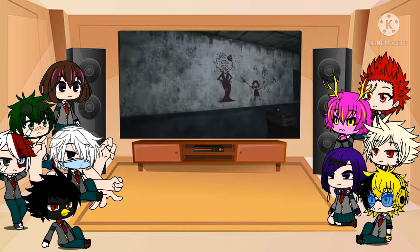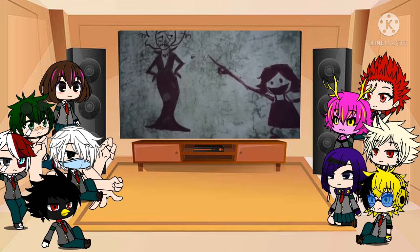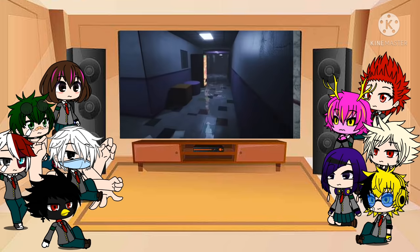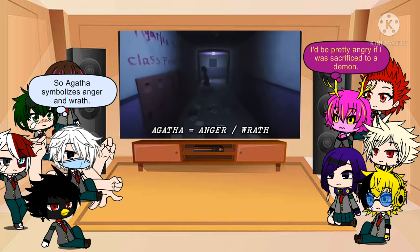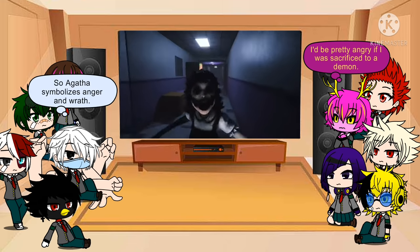To add further credence to this theory, we can observe a drawing on the wall of the schoolhouse which shows Agatha has a real disliking for Bias. A little girl's sacrifice to a demon would certainly count as a horrible act and surely be enough to corrupt the soul, making the maid's daughter a likely candidate for this monster.